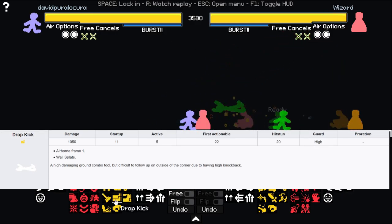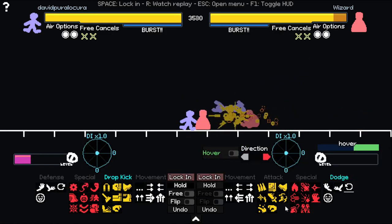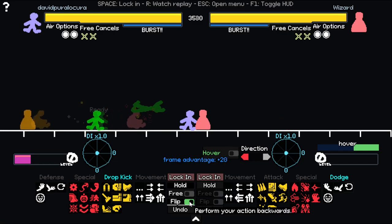If your opponent is scared of uppercut and you are sure he's going to block or roll, one of the best moves is dropkick — to read a block, a roll, or a grab. And if he rolls to the other side, you can flip it.